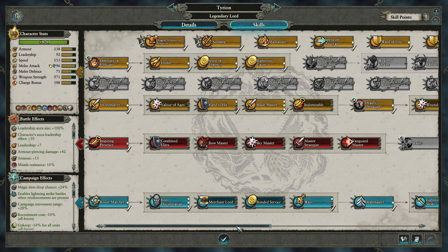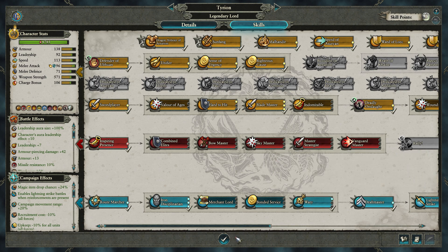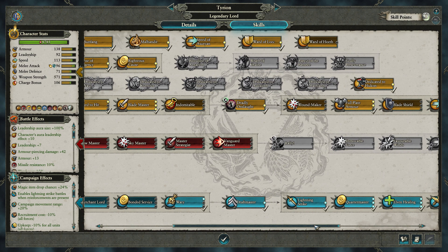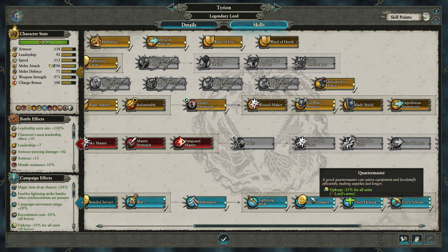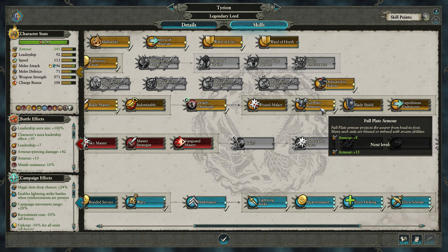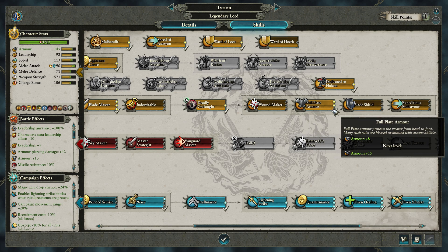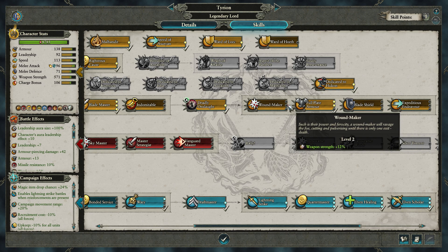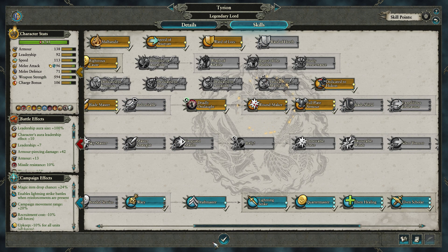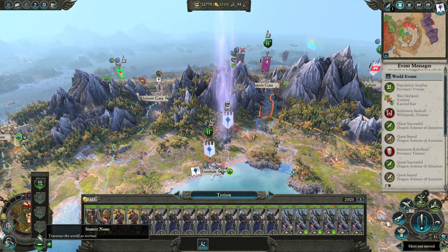What do we want to get for this bad boy? We want to save three levels for Sky Master — three points for Sky Master. This is level 36, 37, 38, 39 — I think we've just got four points left. We might as well put it in Full Plate — or actually we could put it in Wound Maker, plus five percent weapon damage. Five percent would be quite high. Let's put it in Wound Maker — give him that. Alrighty, so he's tapped out for now.